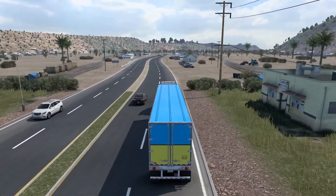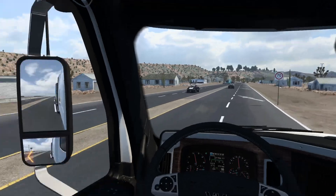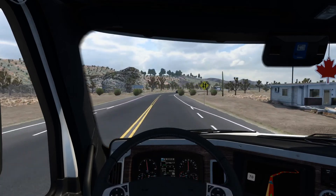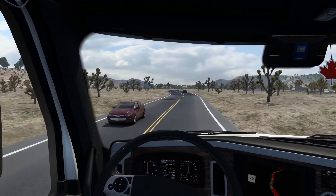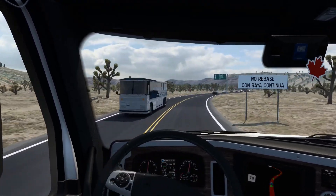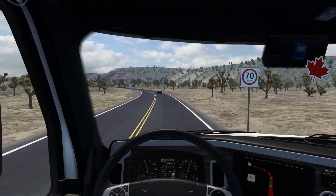Look at that - an arid area, mountains. Oh this is beautiful! We're at 70 miles per hour, I believe that's the speed limit. Look at that, I want to go off road. Wow, it is bumpy! Everything is in Spanish - this is gonna be interesting. All the signs, everything is in Spanish. 70 kilometers per hour...